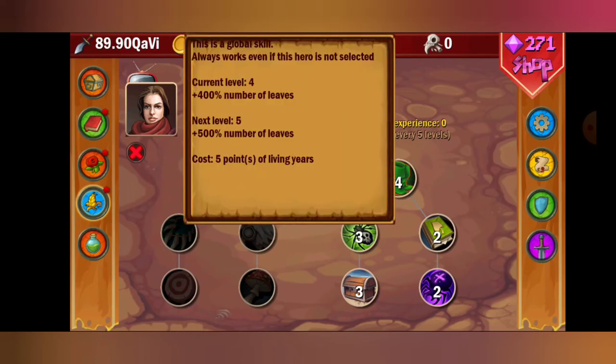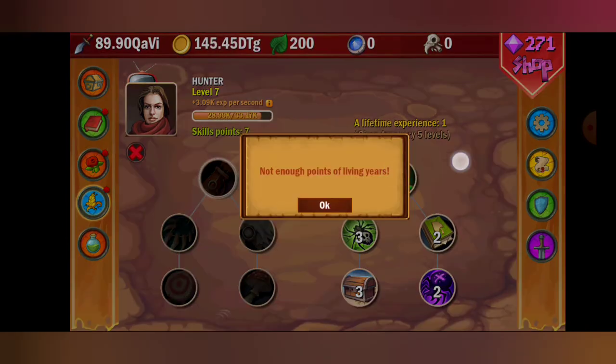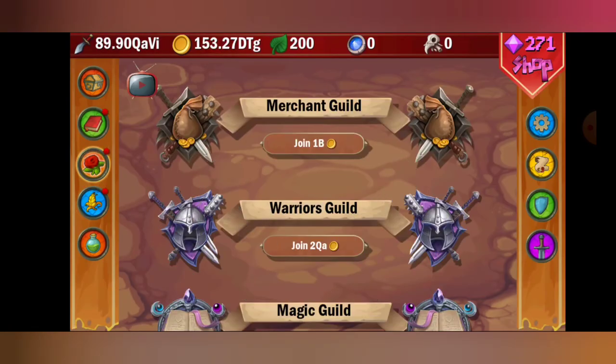For this girl, get any of her buffs up right away — especially the leaf one. With the ethereal card that's great. I grinded her to level 20. If you want to get a hero up and you know you're not going to be playing, put one on, go to sleep, and when you wake up that hero will be around level 10 or possibly even level 15, letting you get the next upgrades.